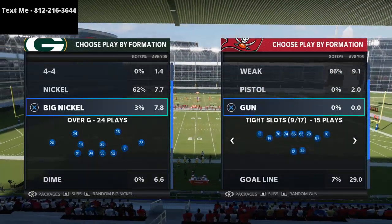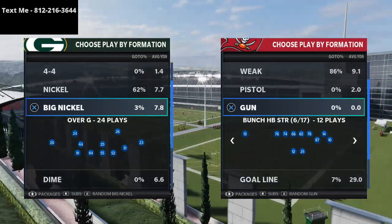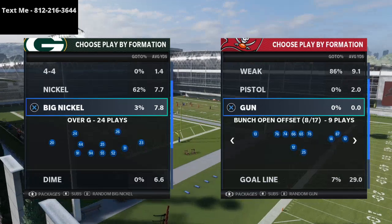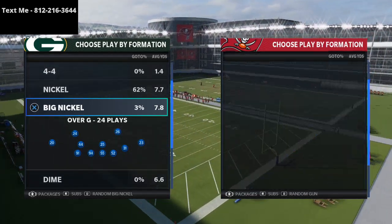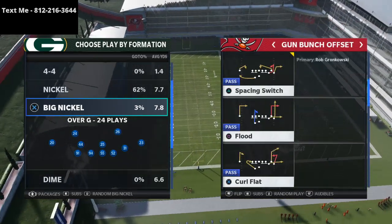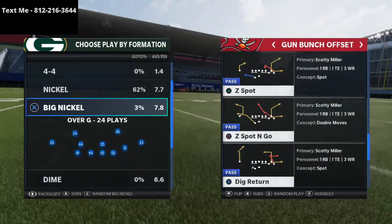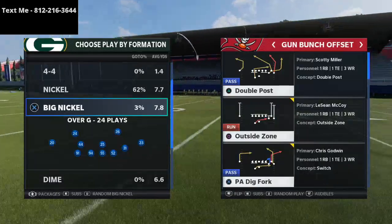Carolina Bunch is one of the better bunches in the game right now because you can run the bunch halfback strong, the bunch offset, or the bunch open. There's just a lot of opportunity from this formation, but we're going to specifically talk about the bunch offset formation, and the play we're going to be covering today is a simple cover three killer out of the play PA Dig Fork.